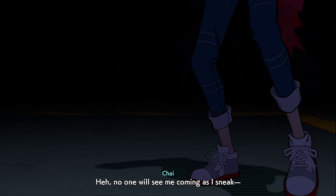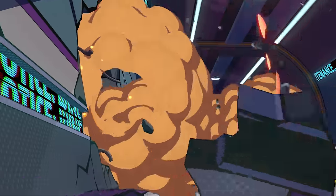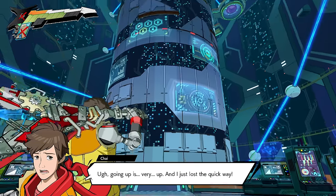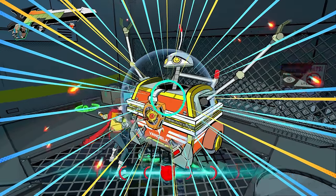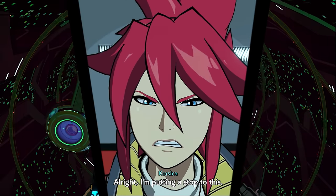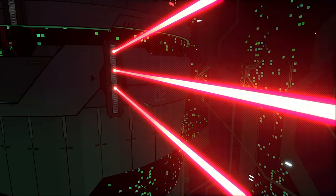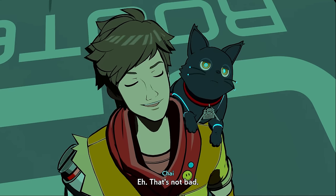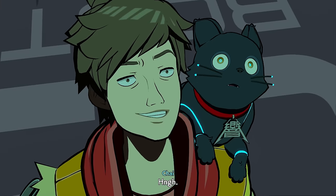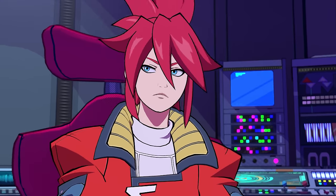Track 7 was surprisingly not a stealth level. After crushing those enemies, we headed towards Corsica's office, which was a lot further than anticipated. We did the enemy crushing, slamming, and cramming, got some collectibles, and finally made it about halfway, where she ramped up the difficulty. Same process though — go up, get collectibles, kill enemies, but dodge lasers this time. Finally we made it to the top and encountered Corsica.